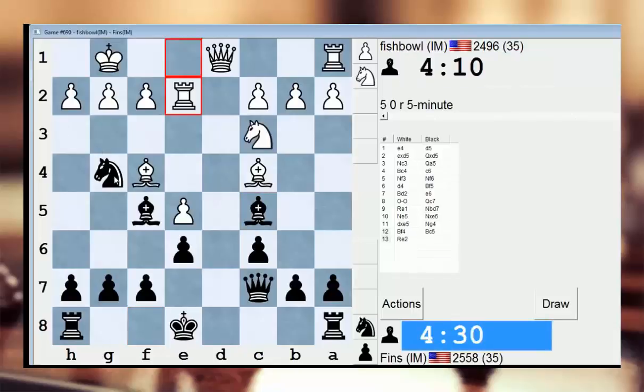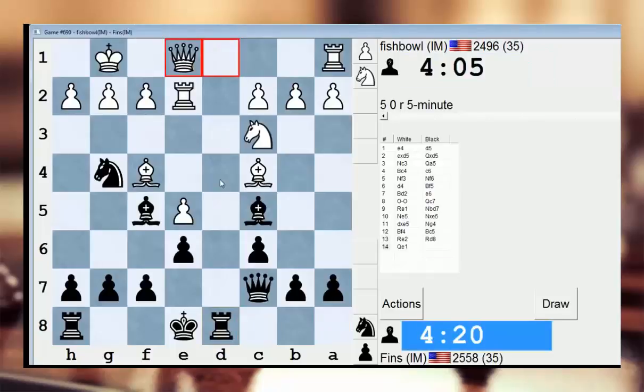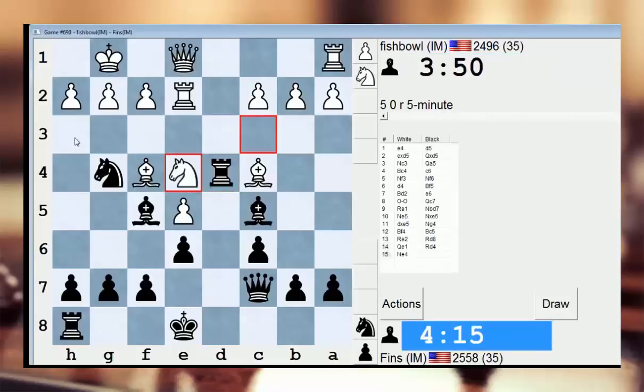He played bishop g3, so I can play rook d8 to win a tempo on his queen. I think rook d8 is good — let's do that. And if he moves the queen I might have rook d4, which is a nice trick in this line. Yeah, rook d4 and I think I just win material — it's a very unusual fork. Could he do something like h3? H3 might minimize his losses.